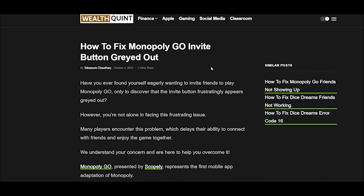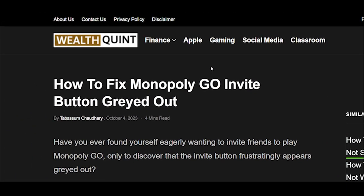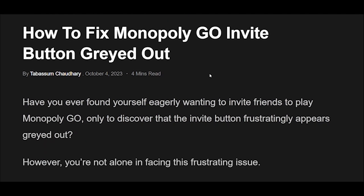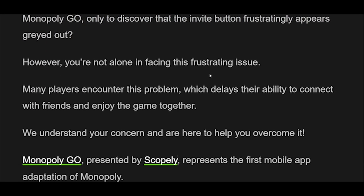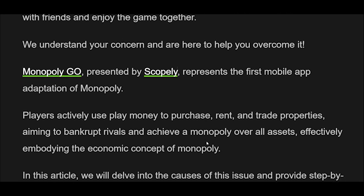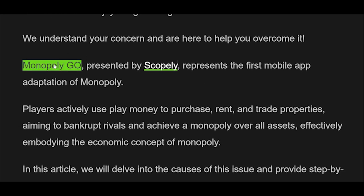How to Fix Monopoly Go Invite Button Grayed Out. Have you ever found yourself eagerly wanting to invite friends to play Monopoly Go, only to discover that the invite button frustratingly appears grayed out? You're not alone in facing this frustrating issue. Many players encounter this problem, which delays their ability to connect with friends and enjoy the game together. We understand your concern and are here to help you overcome it.